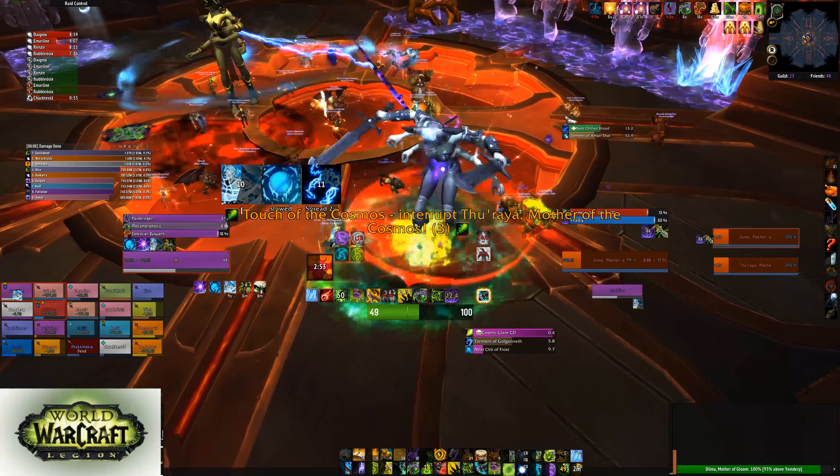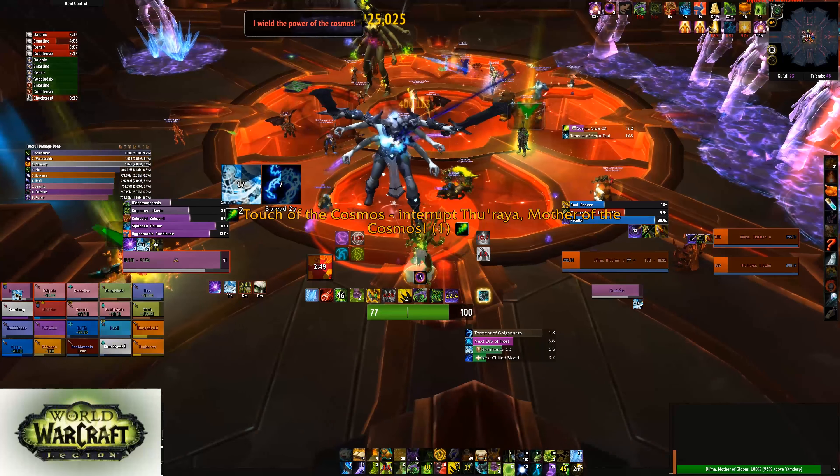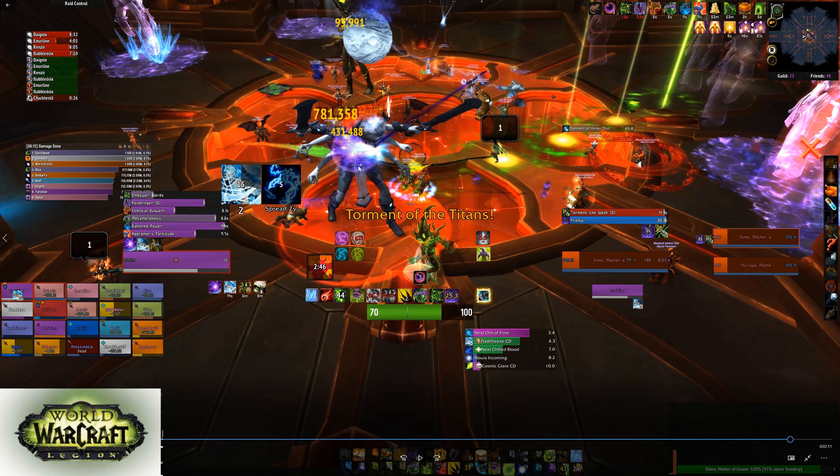Here comes the lightning phase. Depending on the boss's health, here's what you want to do: on this kill we killed the lightning adds, but on our third kill we had the bosses low enough that we could just ignore the lightning adds. If the boss is around 12%, ignore the lightning adds and just finish the boss off. If the boss is above 12%, kill the adds and then ignore the healing adds.